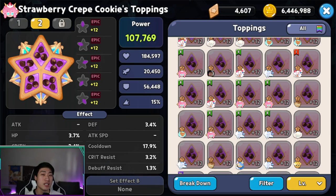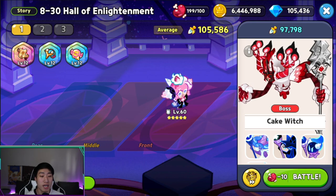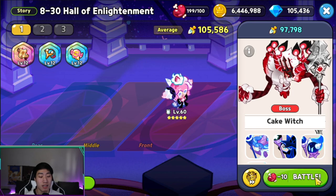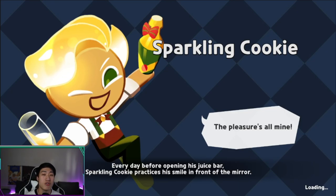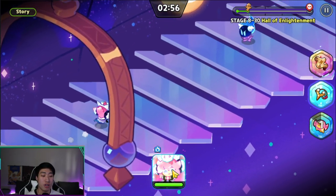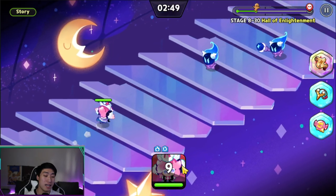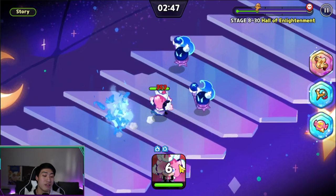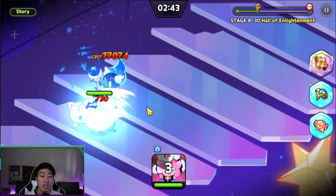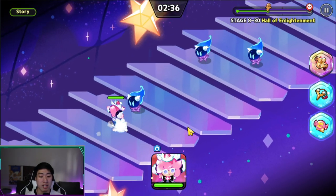Let's utilize Strawberry Crepe Cookie in World Exploration and then dive into the Arena to showcase how viable they are. We're going into the Cake Witch and soloing using the Slingshot and Lollipop to see how well Strawberry Crepe does. This isn't the best measurement, but soloing is a good challenge since it gets significantly harder past stage 8-30 — at 9-30 or 10-31, it's really tough for a cookie to solo, so it's a good way to showcase their skills.